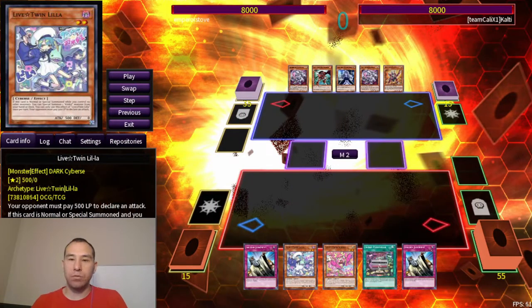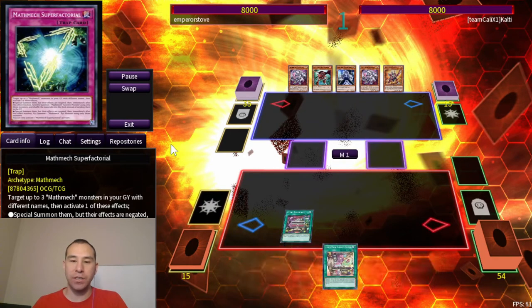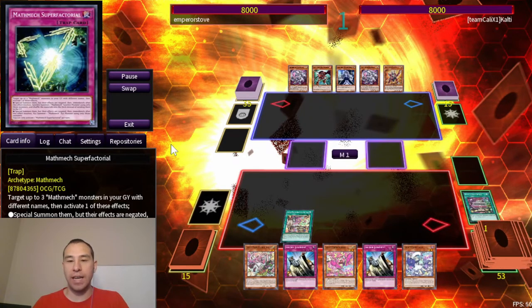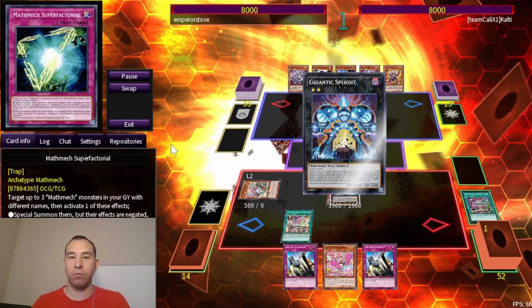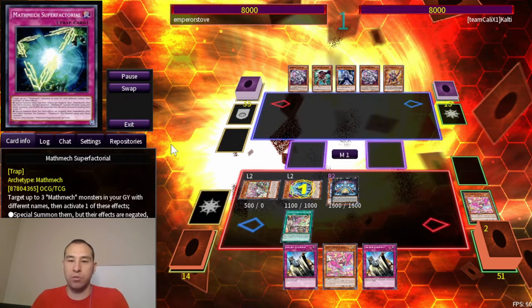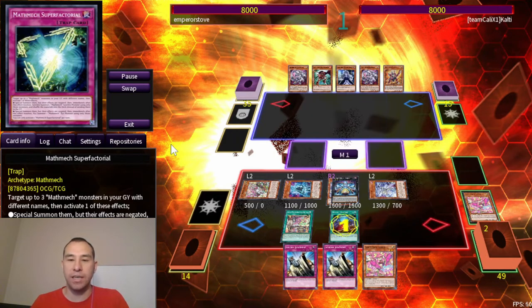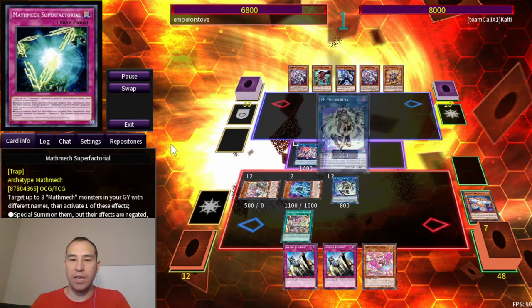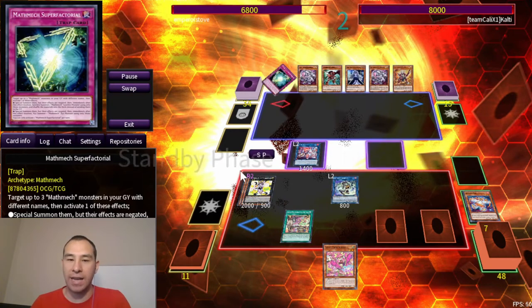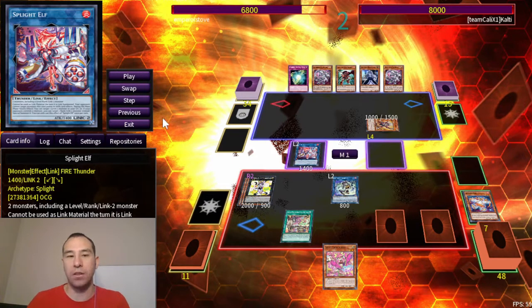Round 1 we got a bye, so we're starting with round 2 against Mathmech. We did win the die roll, so we get to go first. This hand is a little bit rough because it doesn't contain any of the actual Sprite engine, but because this version of the deck has a way to put a rank 2 on the board that doesn't require Swap, that's still an interaction on the opponent's turn. Instead of getting the Swap off of the Gigantic, we're going to get Blue instead to get more extenders. We go Elf to bring back Jet, giving us 4 material on board, which allows us to go IP Mannequin Cat. We have Double Judgment and a Red Engrave to summon during our opponent's turn off of the Elf to get another Monster Negate.